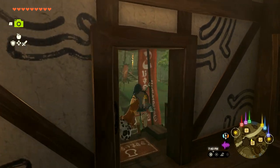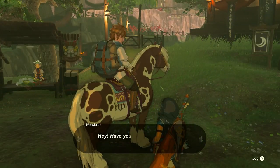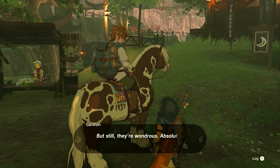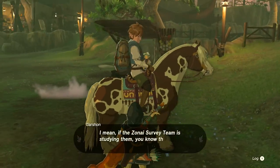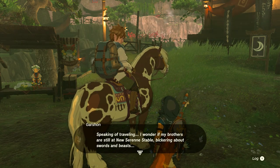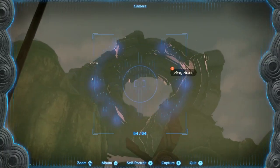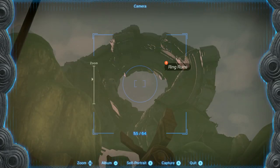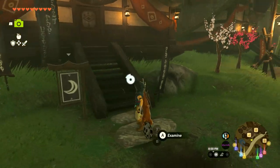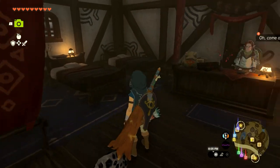There's Garshon the traveler again. He says the ring ruins are wondrous and absolutely worth the trip to Kakariko Village - the Zonai survey team studying them means they must be something special. He wonders if his brothers are still at New Serena Stable bickering about swords and beasts. I need to take a picture of the ruins - it has an exclamation mark for one of the people back at the previous stables. There's a nice inn here I might as well check out.